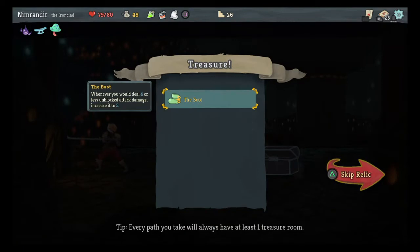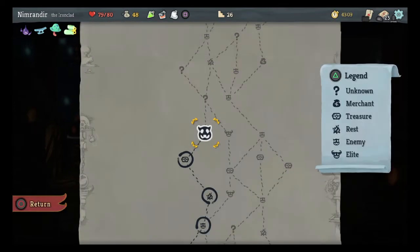We'll have a chest — don't skip the chest. The Boot: whenever I would deal 4 or less unblocked attack damage, increase it to 5. I don't think that matters much, but sure — I guess it would help when I run into stuff that weakens me.